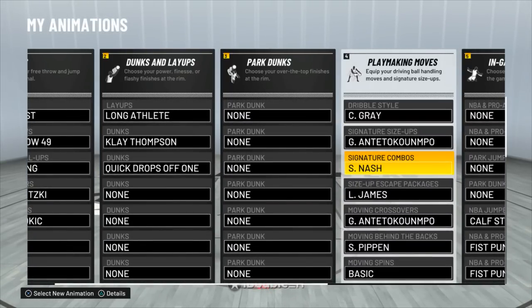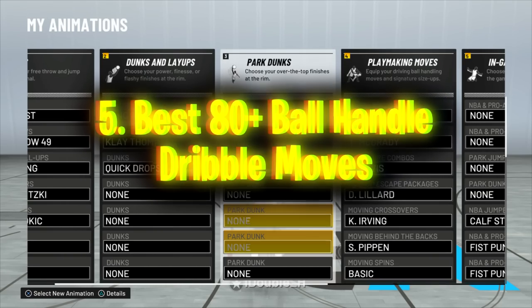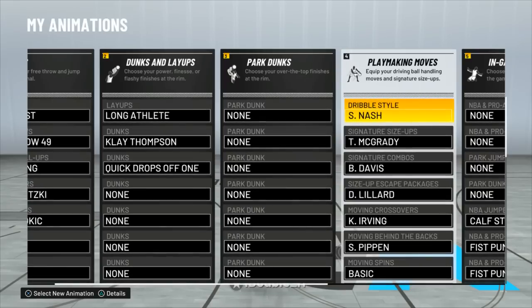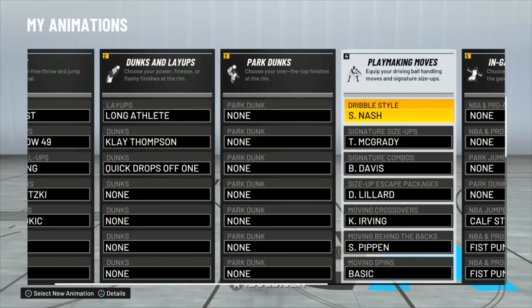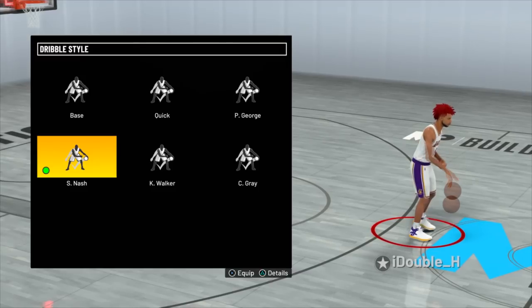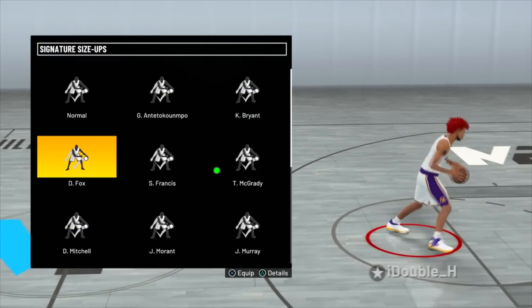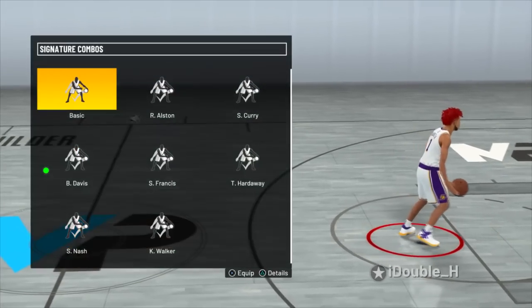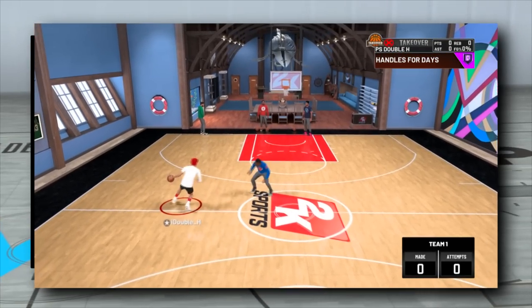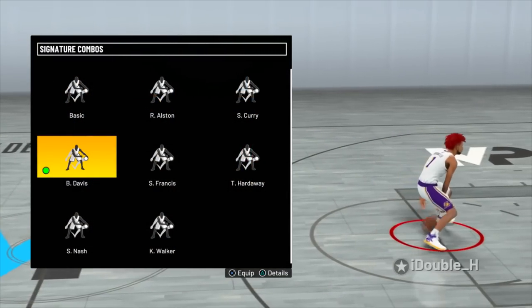Now let's get into the best 80 to 84 ball handle dribble moves. For dribble style, Steve Nash is my choice — if you can't get Steve Nash, go Quick or Paul George. Signature size up, I'm going with De'Aaron Fox, but if not, go with T-Mac — try either one. Signature combo, 100% Baron Davis. Hold right trigger, flick right stick up. This is 100% the best one in the game and you can get it at 80 ball handle.